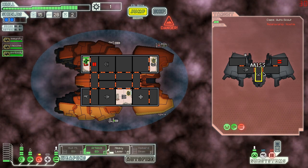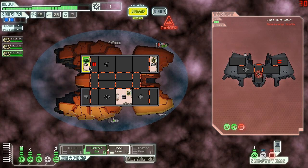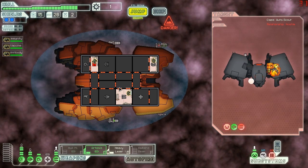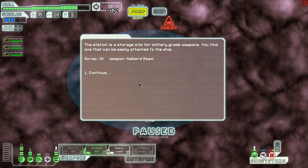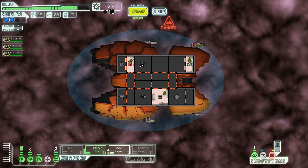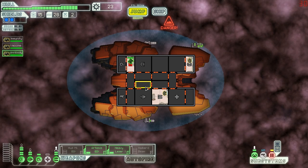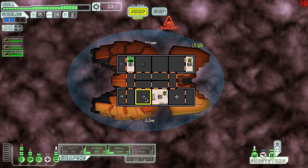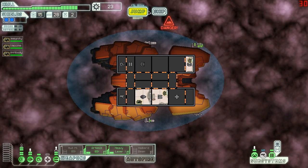When we investigate the station, we find another Halberd Beam — what is this madness? The station is a storage site for military-grade weapons. We get 10 scrap and another Halberd Beam. Thank you, game. This is a very lucky start. Let's move the crew to engines and press onwards. There's a store over there but we won't be able to get back to it, so let's just move this way.